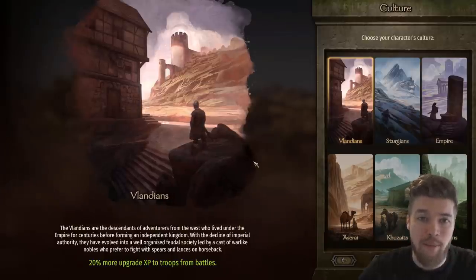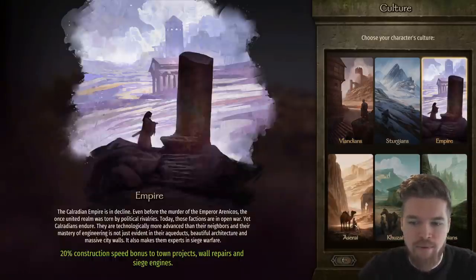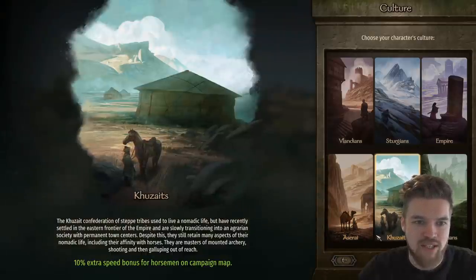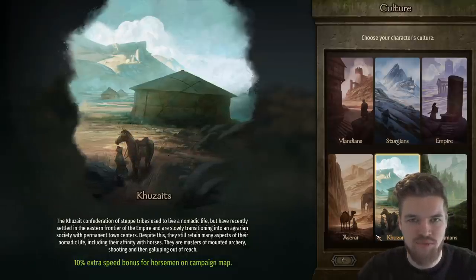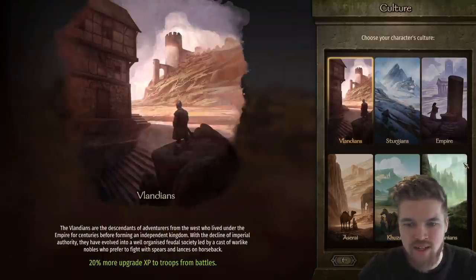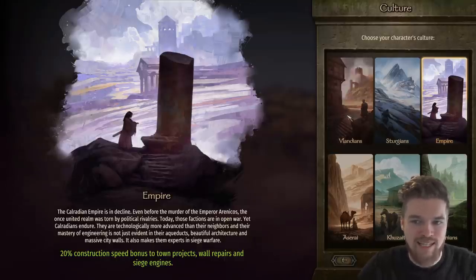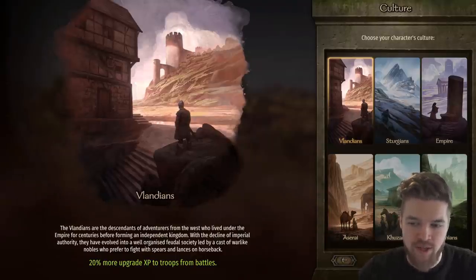In my opinion, the three best factions are Vlandians, Empire, and Aserai — and potentially Khuzaits if you're going all-in on a cavalry army, though they're less useful when taking castles. Personally I'm going Vlandians, but if you're trading, Aserai is best; for conquering the whole map late game, go Empire. Base your cultural background decision on these buffs.